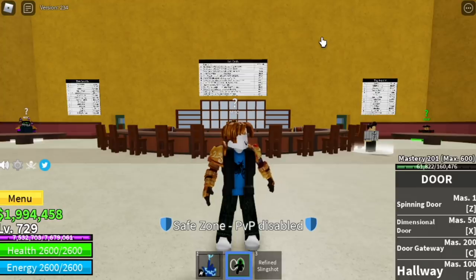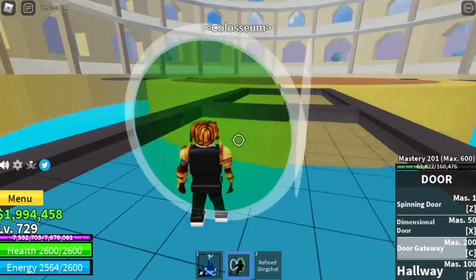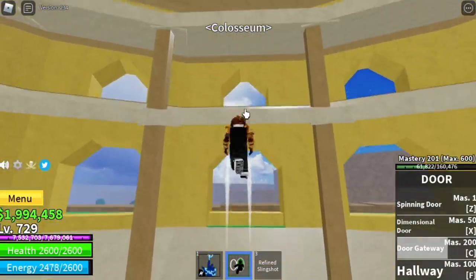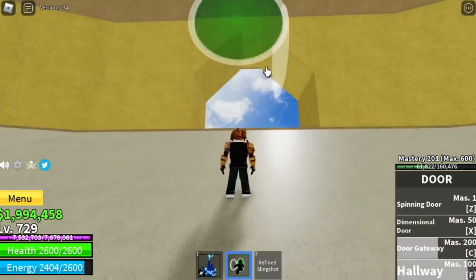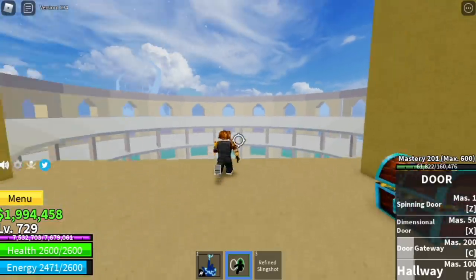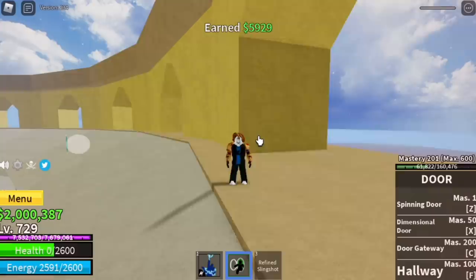We are going to start from the cafe and use our door gateway. First up, the Coliseum. The moment you spawn, you just need to jump. You can also use your hallway and locate our first chest. For our first chest, we got 5,900.